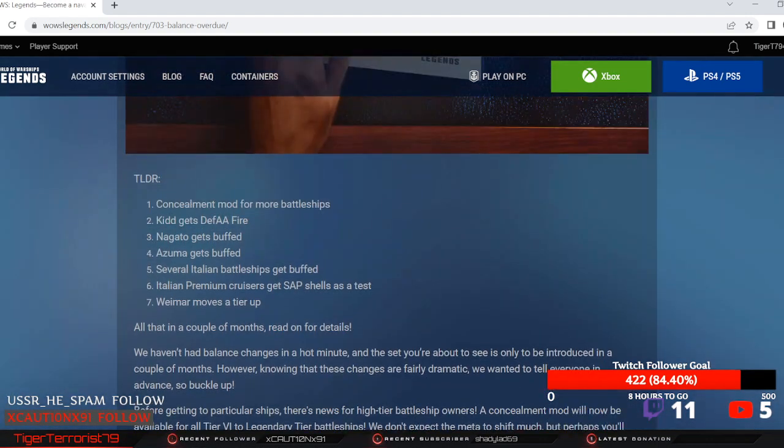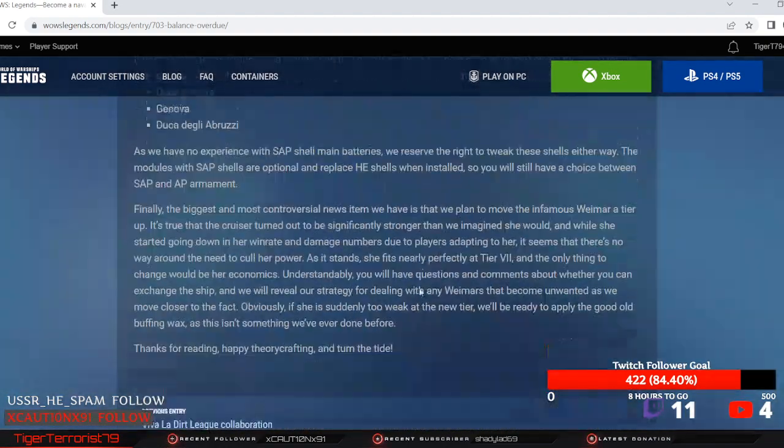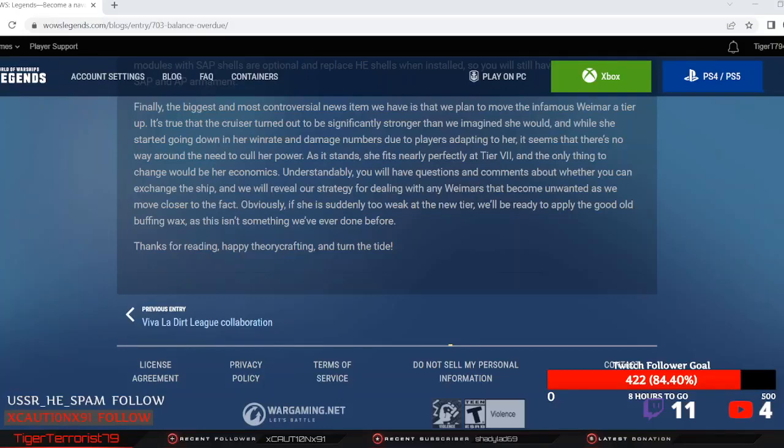So yeah, long story short: SAP is coming into the game as a test, Weimar's getting up-tiered, Kidd gets defensive AA, Nagato and Azuma get buffed, and battleship concealment mod — that's cool, that makes me so happy. Overall those are some nice balance changes.